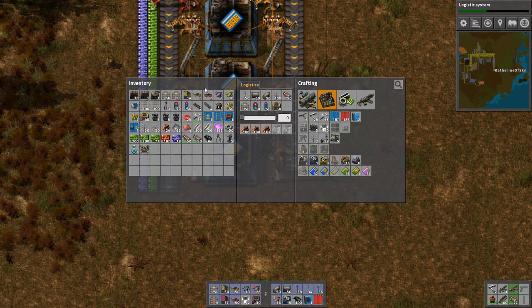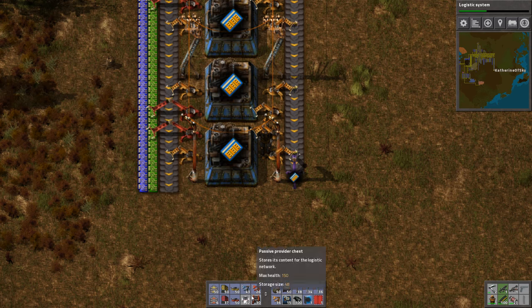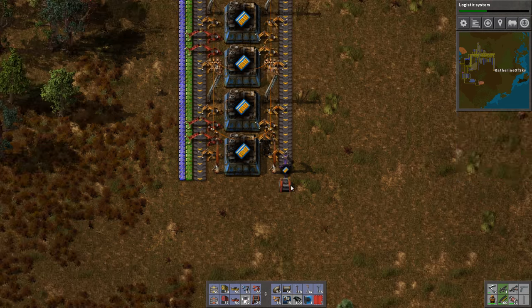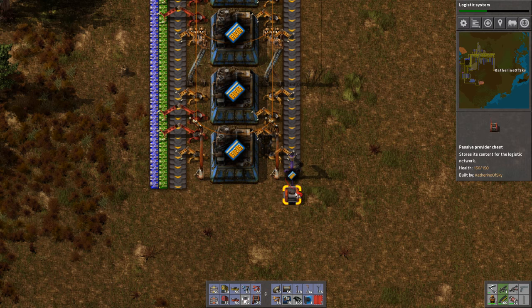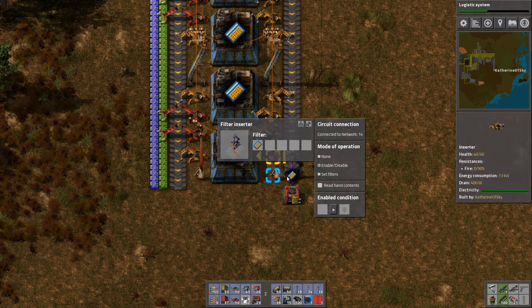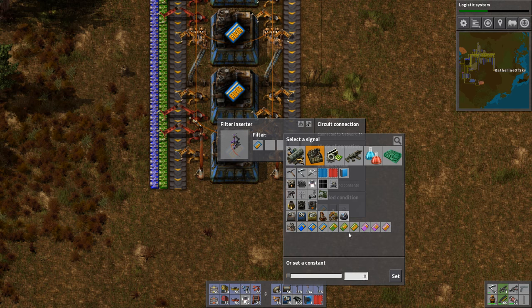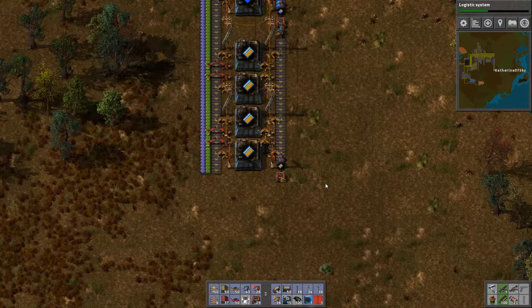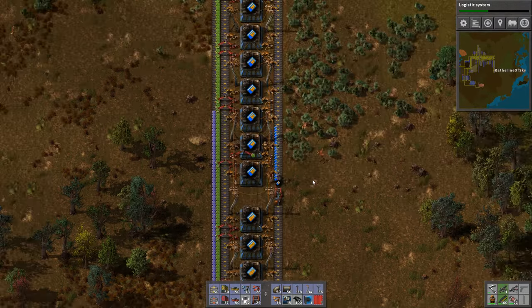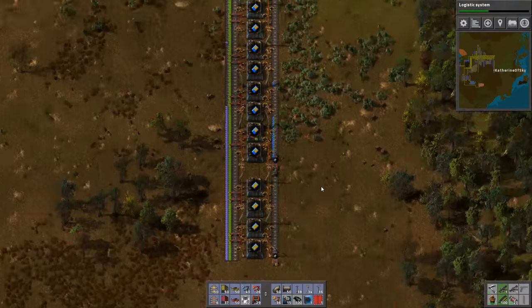So now this line, we need the filter inserter to take off level 3s only and shove them in a box. And this box will be limited to something like 200 — so we want to have speed modules less than 200. There will be a slight buffer on the belt, and that'll be just fine. Because you can never have too many speed modules. So those are level 1s feeding into level 2s, and it's all going to work out really nicely.